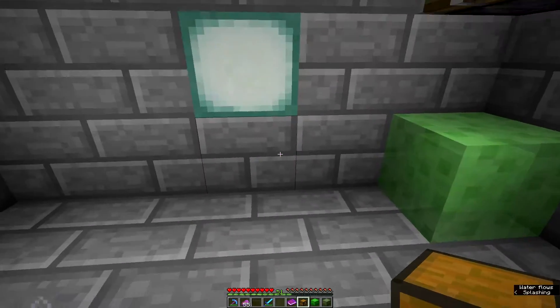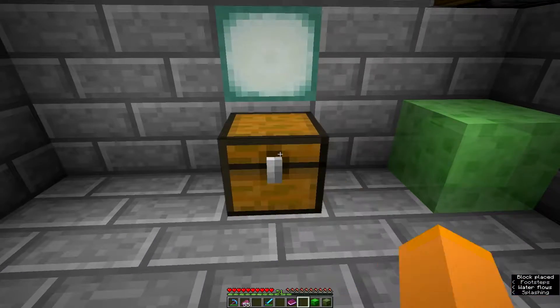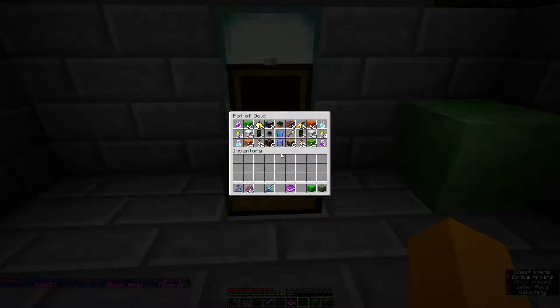Let's put this lucky chest down over here and see what we have. Lots of stuff — ale that causes nausea, lime wool, sixteen golden apples — score, that's pretty nice! Observer blocks — eight of those. I like that; I'm always using those things.